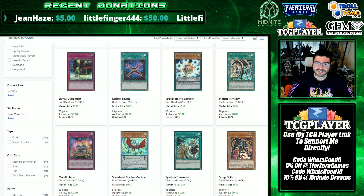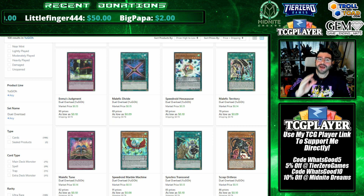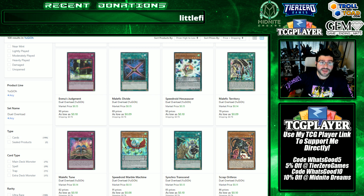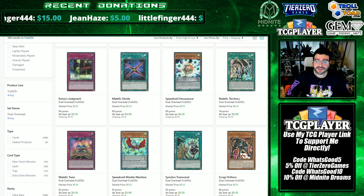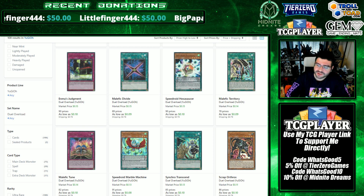First off, Duel Overload will likely have an unlimited printing down the road. History repeats itself — Kaiba Collection got one, Duel Power got one, Duel Overload will too. Whatever quantities you're setting aside, you must truly believe in those cards going up, because otherwise quantities are going to flood the market and prices will slowly fall. The second part is bankroll management — make sure your money is solid so you don't panic and miss opportunities heading into Eternity Code.